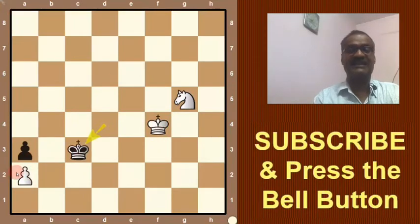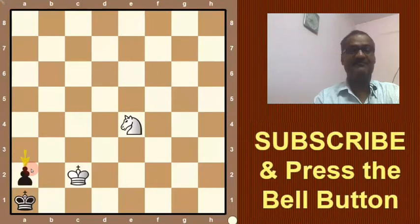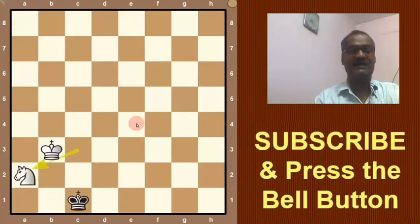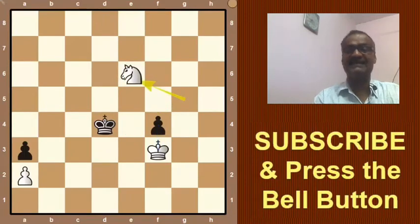King c3, then king e3, king b2, king d3, king takes pawn, king c2 — trying to trap the king, but in vain. King a1 and now a2 is played. White is bound to play king, otherwise it is stalemate. King b3 is played, then king goes to b1, threatening to promote the pawn. The only option is to capture: knight takes pawn and the game is a draw.